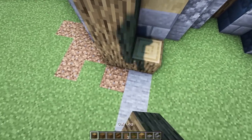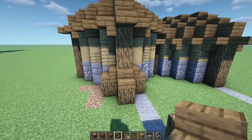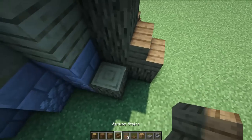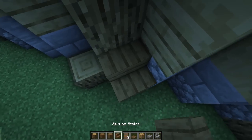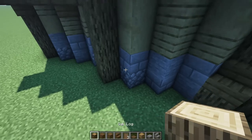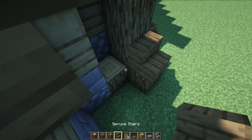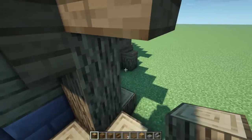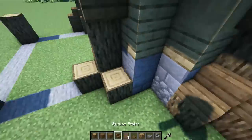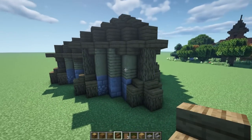Now add more details to strengthen the base. Grab some logs and wrap them around every existing log, then place spruce stairs facing inwards toward each log, going all the way around. Add a stair on each side of each post. After this we'll add windows and a step-up entrance, since we're elevating the floor by one. Wrap this all the way around — all the logs should look like this now.